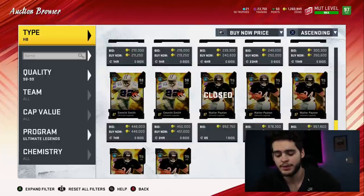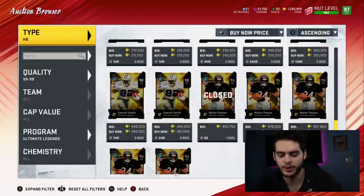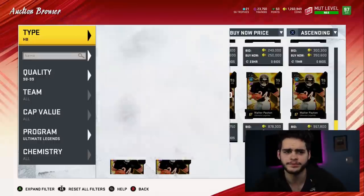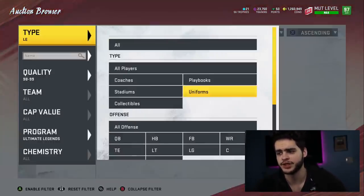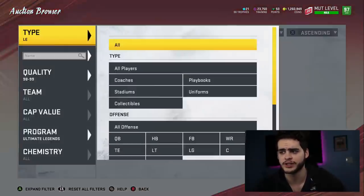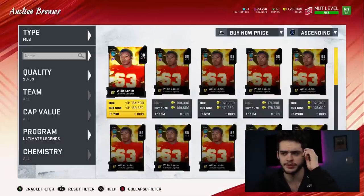I recommend you pick Walter Payton up — he's going to be super solid. If you want to see his traits, go over to Muthead and check them all out. I think Walter Payton is going to be a scoop for me at some point; I've always been a big fan. He's one of those Madden OGs — he's always been a legend in this game, I believe even since Madden 13, one of the first ultimate teams.